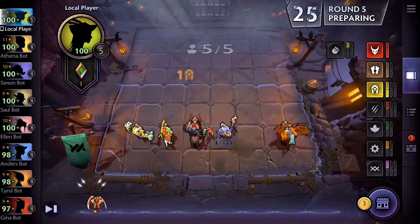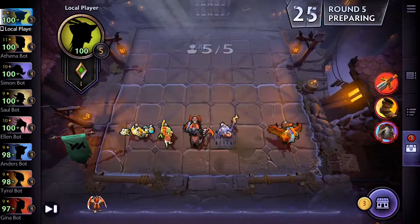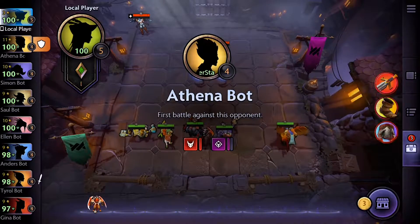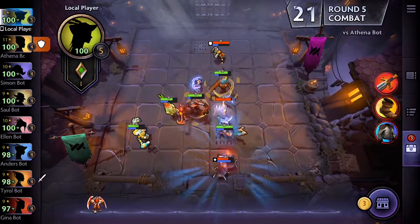The big difference here is the auto part. Instead of actually deciding how the heroes work in the fight, you simply choose the positioning and composition of your team, assign loot, and that's it. The fighters do the rest of the work themselves while you sit back and eat Doritos or something.